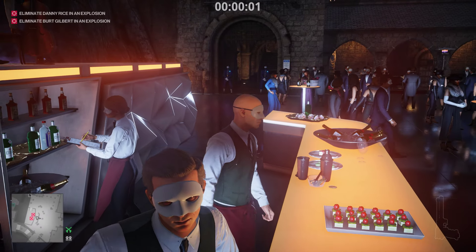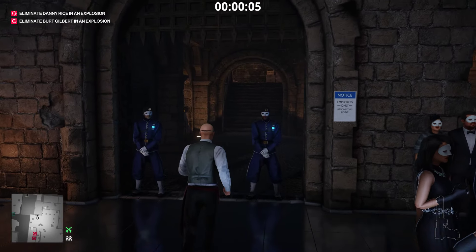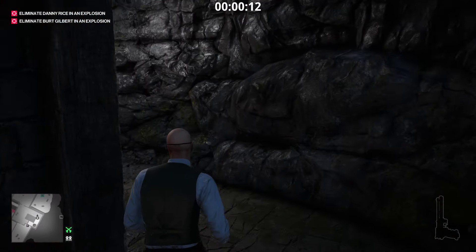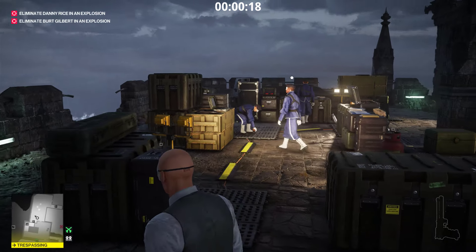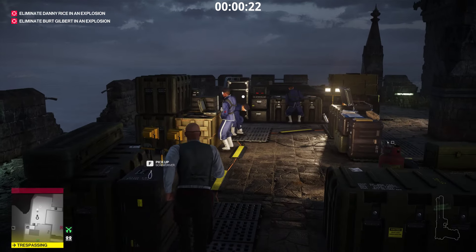Skip the intro and run this way. We're going to get a propane flask fast so we can get an assassin kill on those two. Just run around here. We're going to get a tranquilizer and tranquilize a few people.